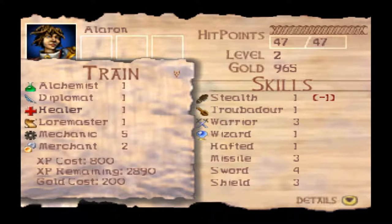Healer is a skill that allows us to use herbs directly from our inventory rather than having to turn them into potions to heal ourselves or others. We can either lay on hands or heal with herbs, and the higher it is, the better the healing. That can come in handy later in the game if you're starved for potions. And Loremaster.